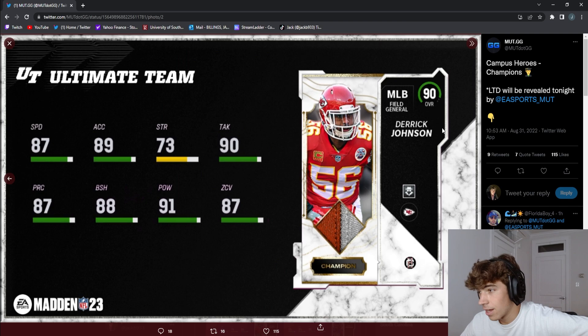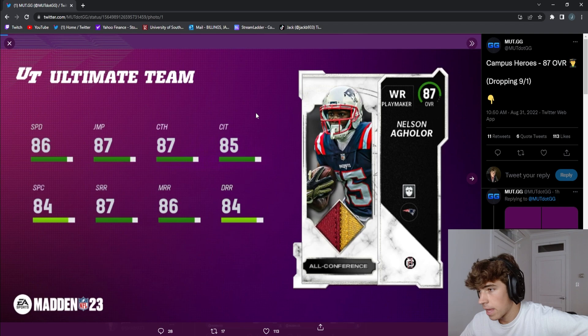Derrick Johnson is also on the Raiders theme team — he's Raiders and Chiefs chem and has great stats for middle linebacker. I don't know if he's actually usable because of Lurker, but he probably should be. I might try him out tomorrow, not sure yet.